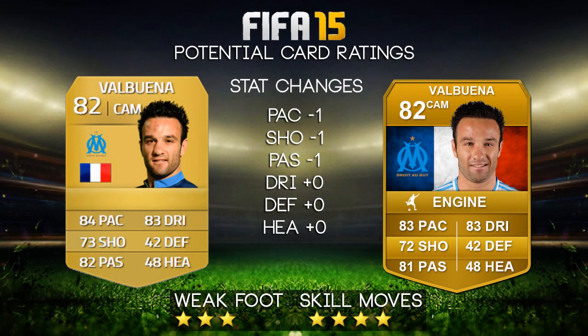The final player for this episode is Valbuena. There's not too much to say about him — he played 34 games for Marseille this season, scored three goals and got six assists as a central attacking midfielder. Those stats aren't the best, but I don't think he deserved a downgrade. He did play pretty well in the World Cup, covering for Ribery and even playing at left wing, which is sort of unknown for him. He predominantly plays central attacking but did a really fantastic job filling in.